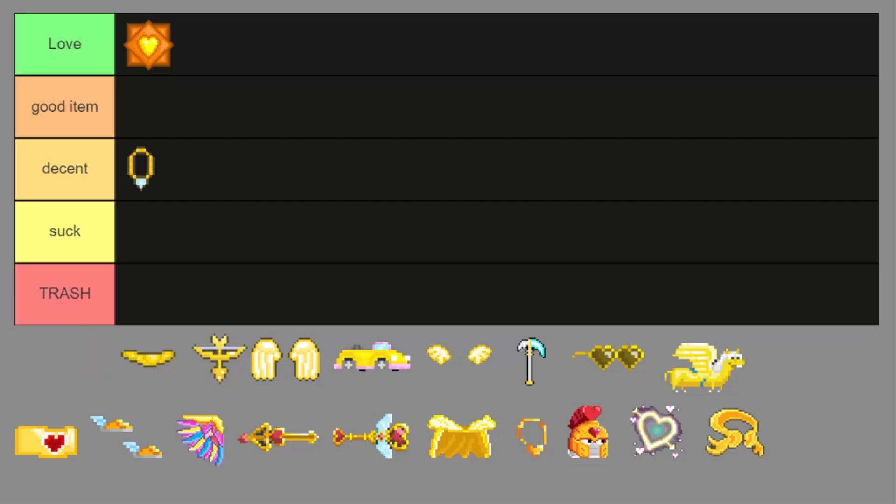Next is the golden diaper. It's a super cool looking item, not gonna lie, and rare. I'm gonna take that as a good item — I really like this item so I'm gonna take that as good.